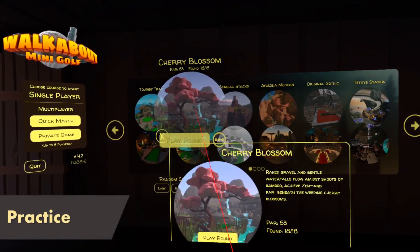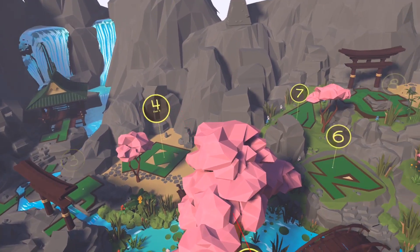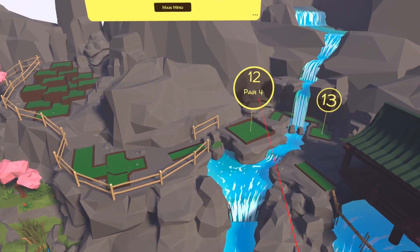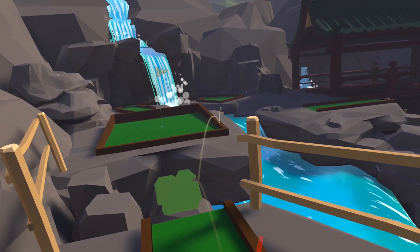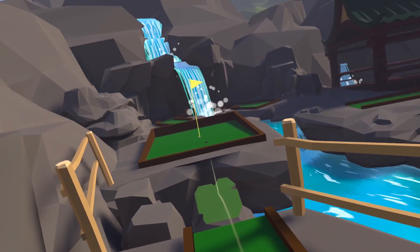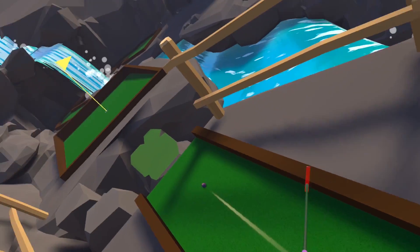If you'd prefer to play in a less structured order, you can select practice mode from the shack instead, which allows you to play any combination of holes on the course in any order. As your scores aren't recorded here, you can also undo a shot by pulling back on the thumbstick, letting you play from the same position as you just did. If you want to play against someone with pass and play on the same headset, practice mode is currently the best way to do this.